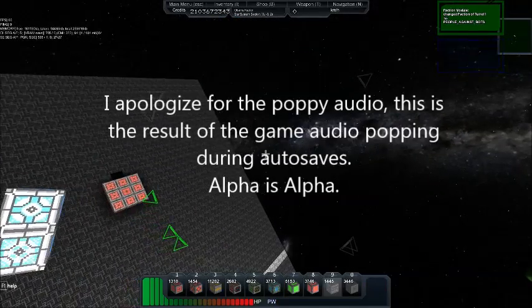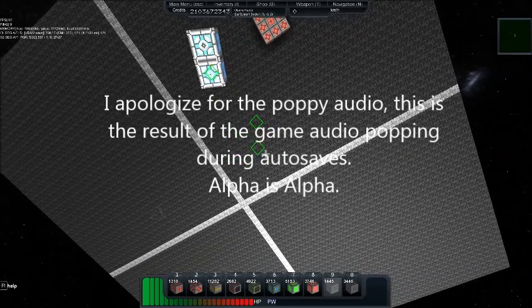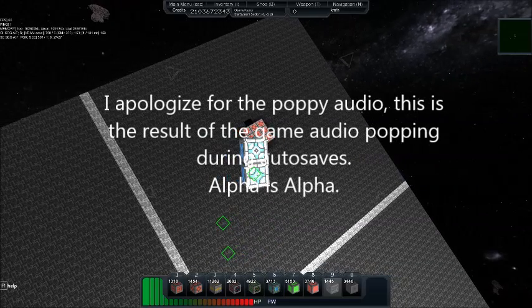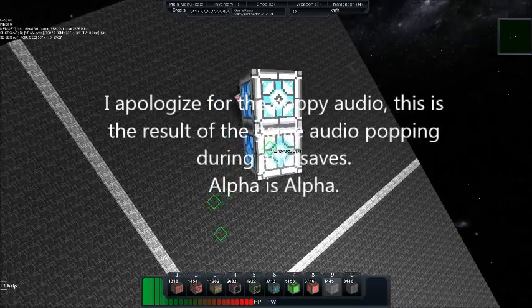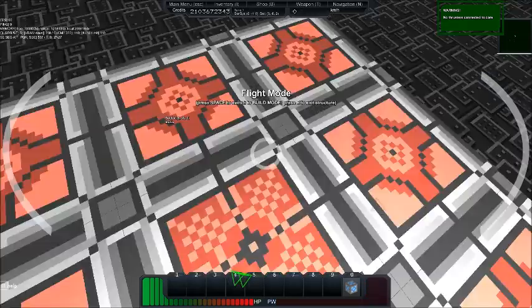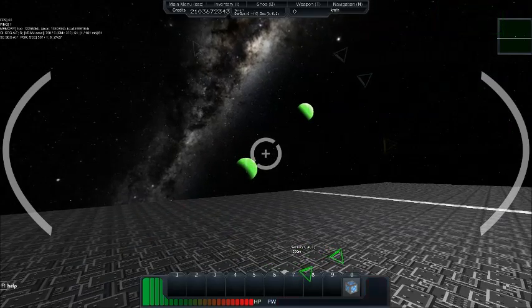There is one way around this: have your ship not set as a faction ship at first, then attach all your non-faction turrets to your non-faction ship. After they are attached, then make your ship into a faction ship — in other words, engage the faction module. And now you can see it's actually attached.